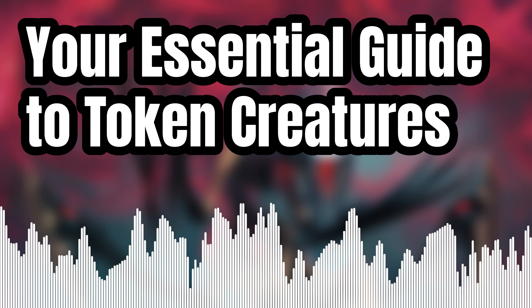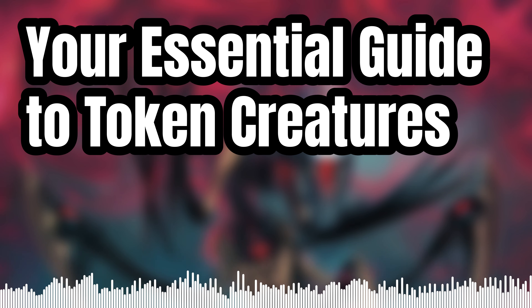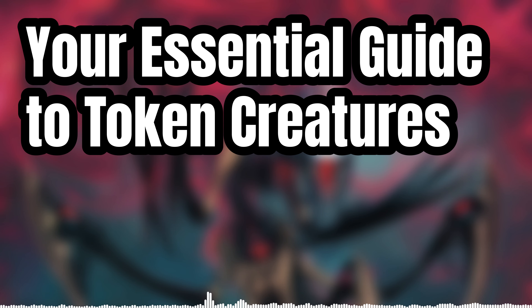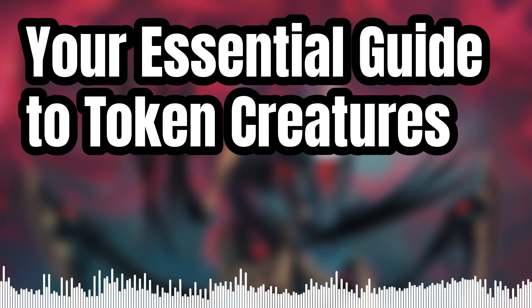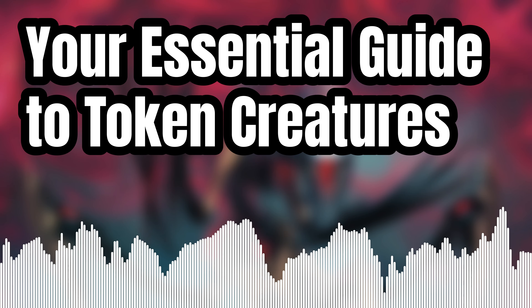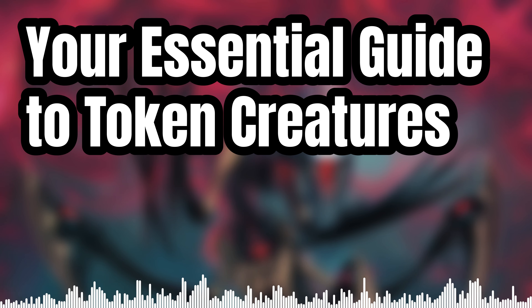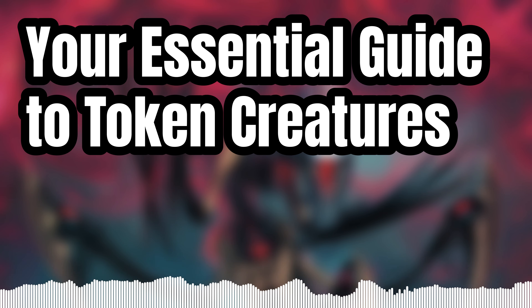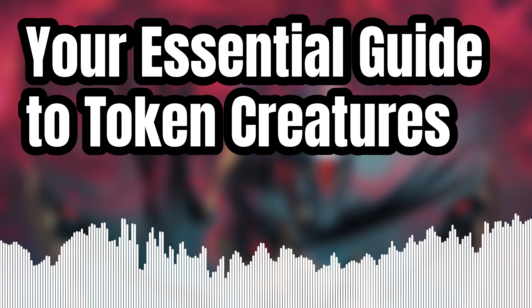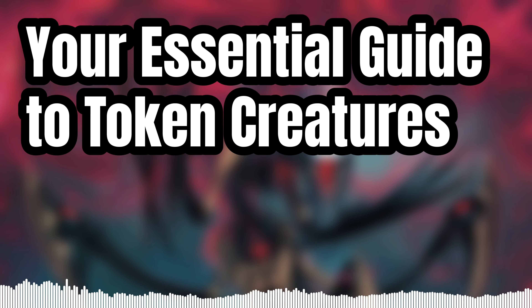In official organized play, you must be using opaque sleeves, so this art is only really useful when you're playing outside of organized play without sleeves or with transparent sleeves. The token is also referenced on your deck list. In the bottom left, you'll have the name of the token, the symbol of its house, the token's number in the set, and a symbol denoting a token creature reference card — separate from the three lists of the 12 cards creating your three houses.